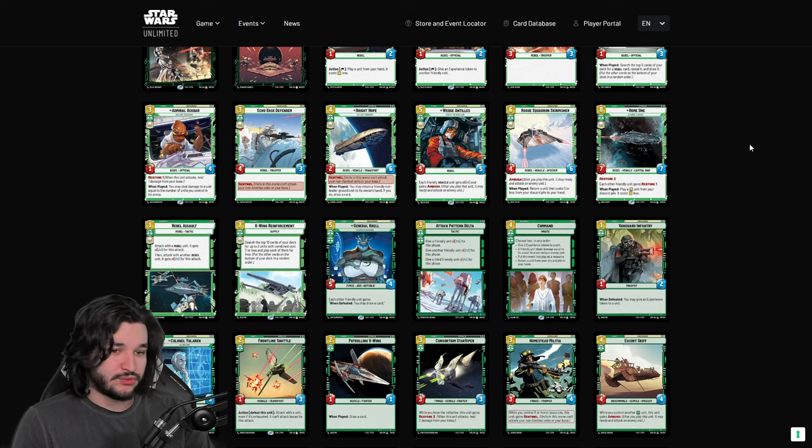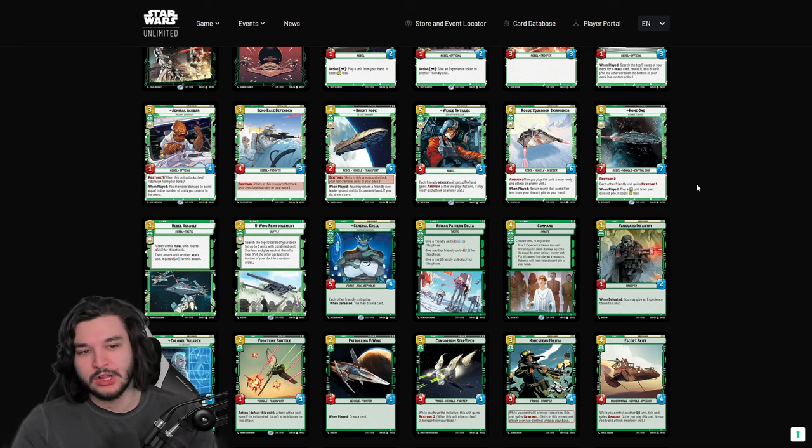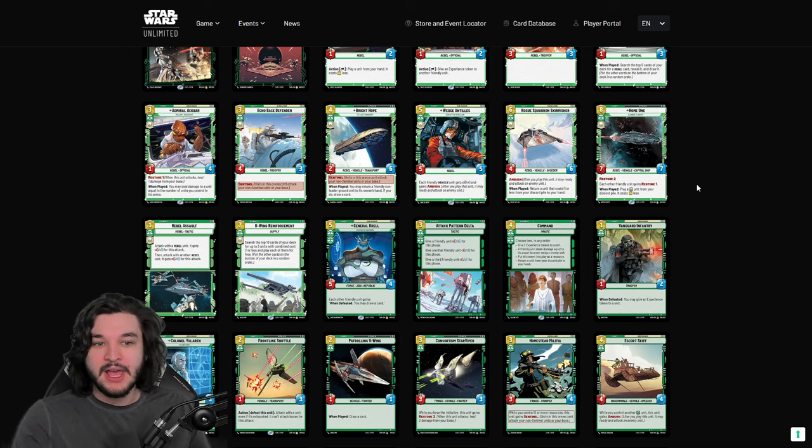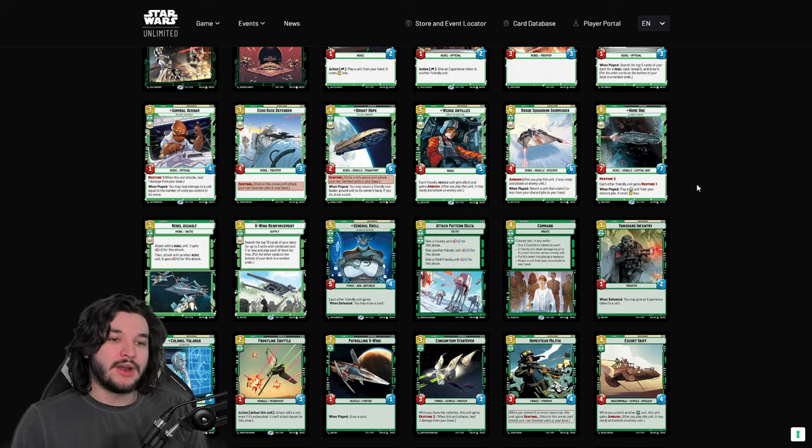Rogue Squadron Skirmisher is a really strong one — anything with Ambush is really powerful. Honestly I don't even care much about the When Played getting a two-drop back; that can be relevant sometimes but it's really all about the Ambush. The 4/6 body coming in, smacking something, and leaving maybe a 4/3 or 4/2 behind — that's what's so powerful about Rogue Squadron Skirmisher.